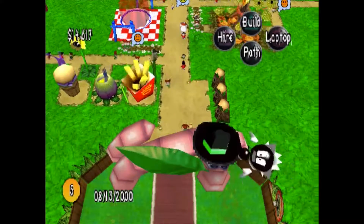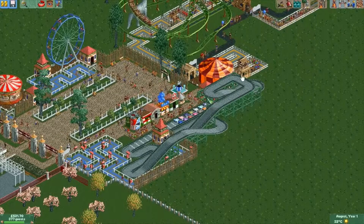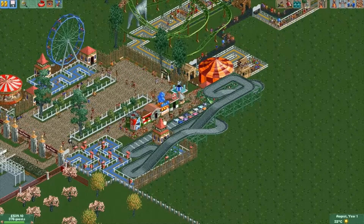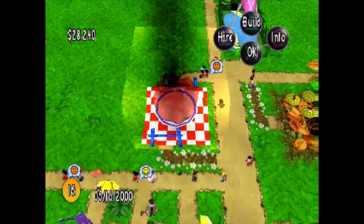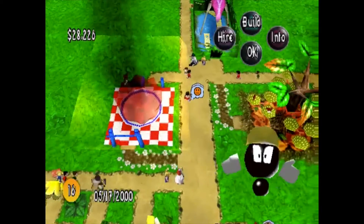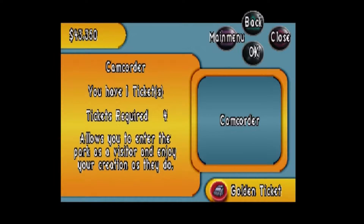That was actually an important aspect of RCT — you'd have to keep accidents from happening so people won't be afraid to come to your park. In this game, the worst that can happen when your rides break down is, well, nothing. Your goal in this game is to collect gold tickets to open up new parks and optionally to unlock the camcorder.